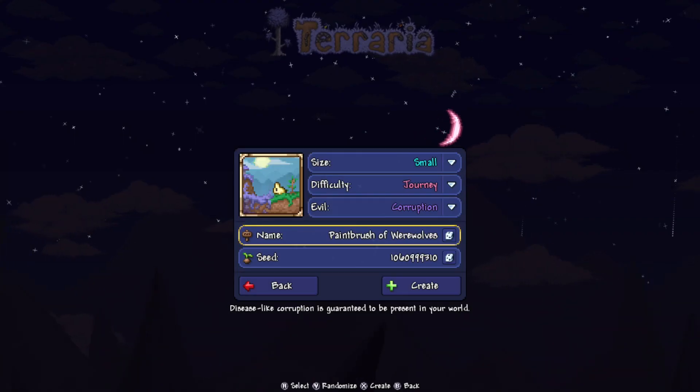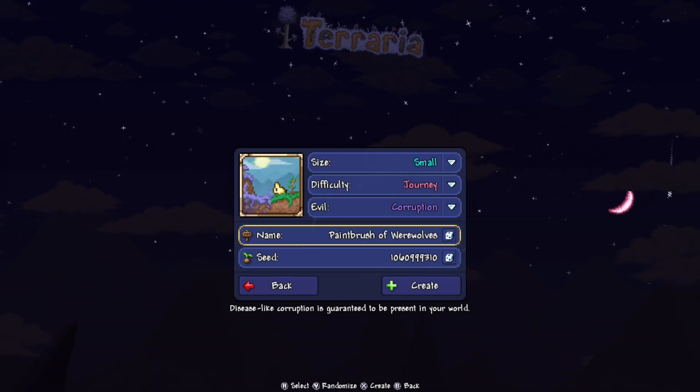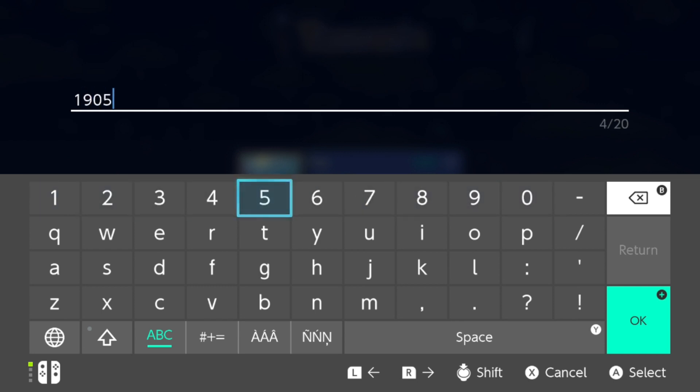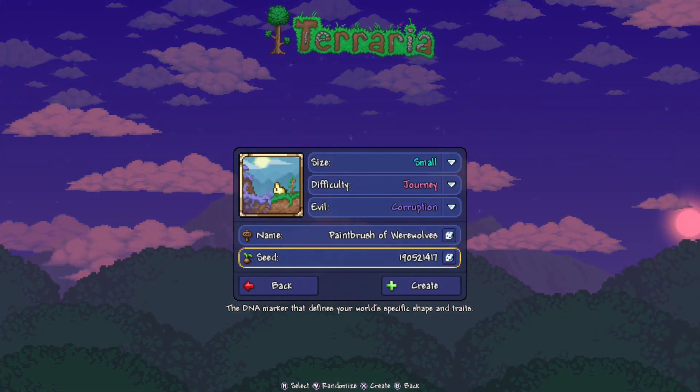The evil world has to be Corruption, not Crimson, and not random. The name of the world can be anything — it does not affect the world itself. What does matter is the seed number, so open that up, backspace all the way, and enter: 190521417. That'll be in the description down below.